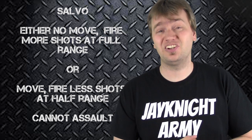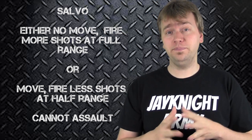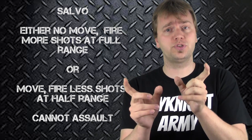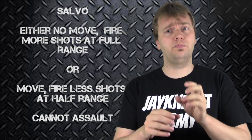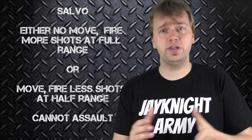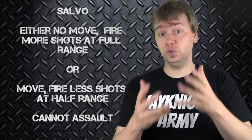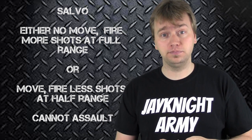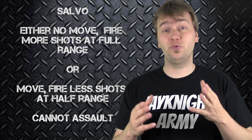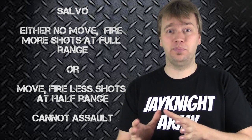The final type of weapon I'll cover in this video is called a salvo weapon. Salvo weapons are quite different from all other weapons in Warhammer 40k 7th edition. They have a range, strength, and AP value, but there are two different numbers in their rules column — usually something like 2/3, 2/4, or 3/6. Typically, if you stand still in the movement phase, you can fire the gun at its full range and at the larger number of shots. However, if you move during the movement phase, the range is halved and you only get the smaller number of shots. This rule is ignored if you have Relentless.